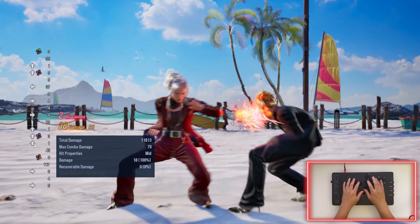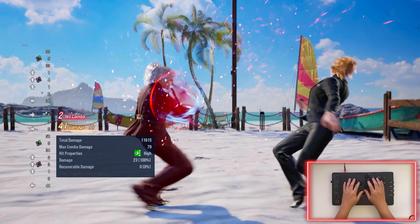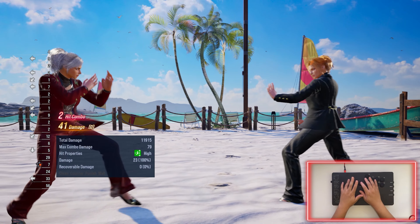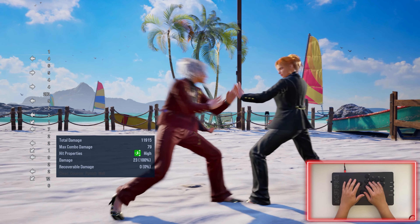It doesn't actually show you the timing in the move list, which is a bit strange. That's the blue spark timing for her parries and sabakis — it is tight to be honest, much more difficult than her regular moves that have blue sparks. Those combo moves are way easier by comparison. So all of her blue sparks used in combos are much much easier.